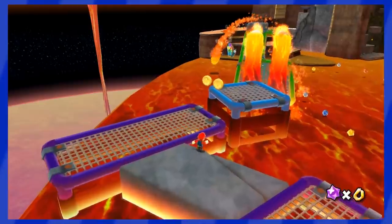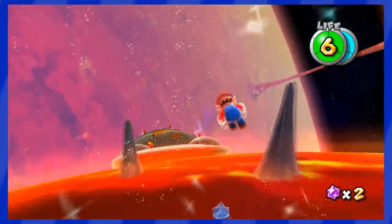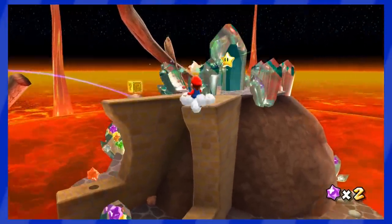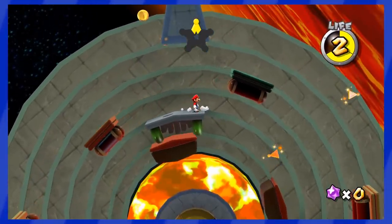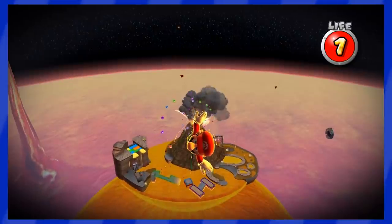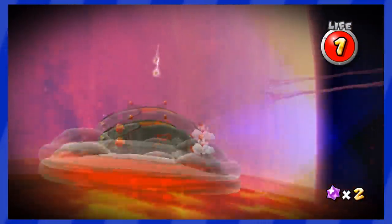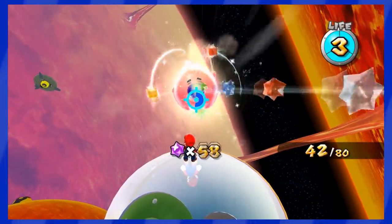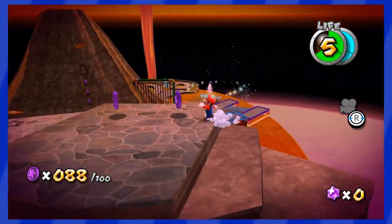Melty Molten Galaxy was skipped because of two Star Bits you automatically collect using the Lounge Star across the lava. After that part, there are no more Star Bits, and Melty Molten 2 and 3 are easy stars with no Star Bits. But the Daredevil Comet forces us to redo the first star with only one health point — meaning two more Star Bits collected via the Lounge Star. The Hungry Luma here wants 80 Star Bits to open the secret path. The Purple Coins can all be collected without a Star Bit, thankfully.